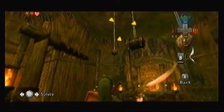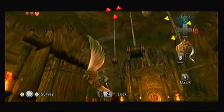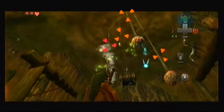We're back in this room over here, but now that I have the Gale Boomerang, I can actually cut these lines of webbing. I don't really need to target all of them — all I really wanted was the chest.